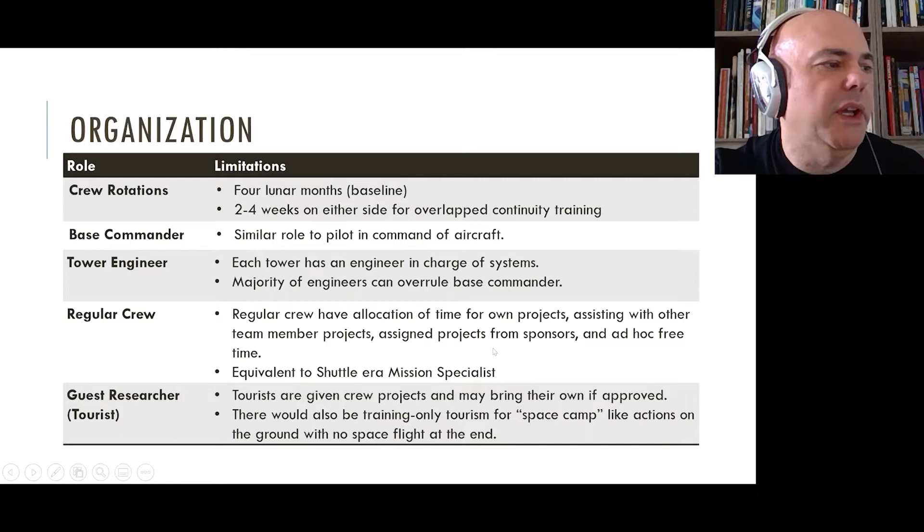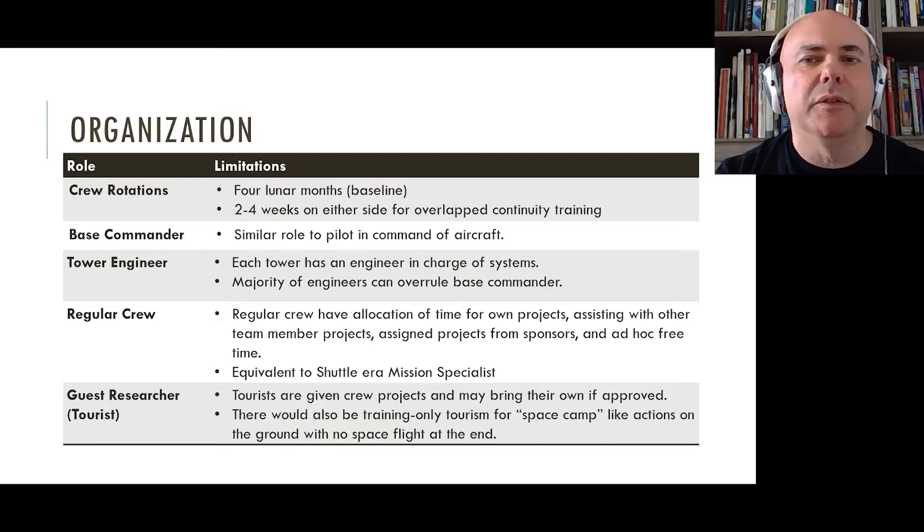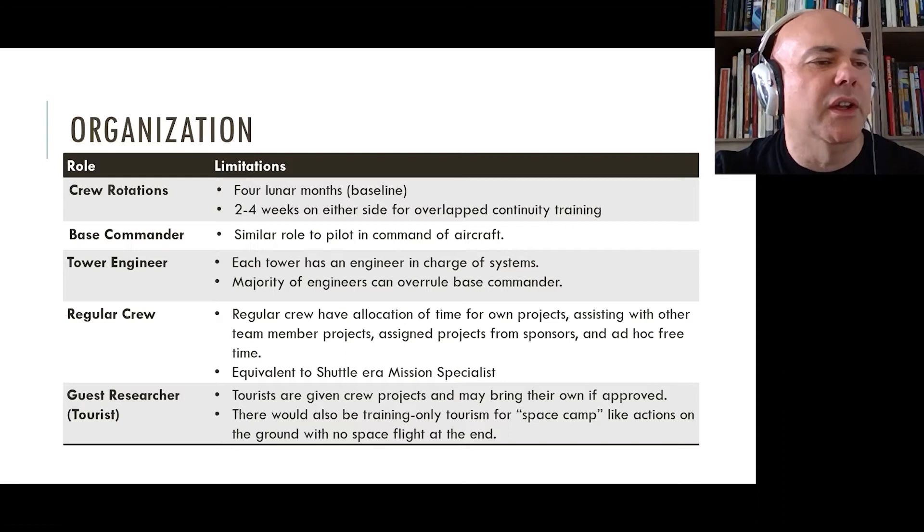With only 30 people, we'd have a base commander equivalent to a pilot in command or ship captain — absolute authority but also absolute responsibility, a model that's worked for hundreds of years. Each tower has an engineer responsible for that tower's greenhouse and living facilities; engineers can overrule the base commander on safety or facility maintenance issues. Regular crew, similar to MDRS, would have their own projects, sponsor projects from outside, and divide their time between personal work and assisting crewmates — a fairly egalitarian system.